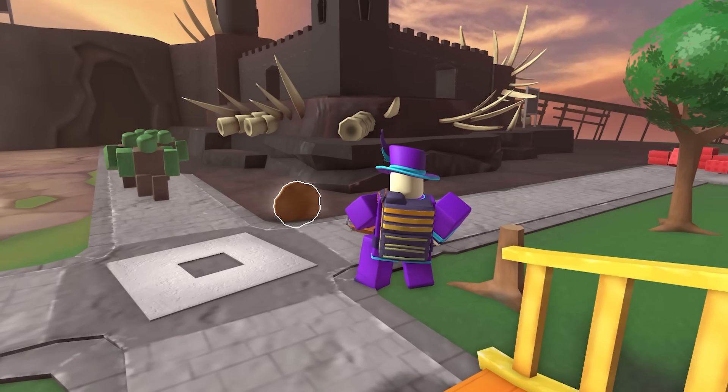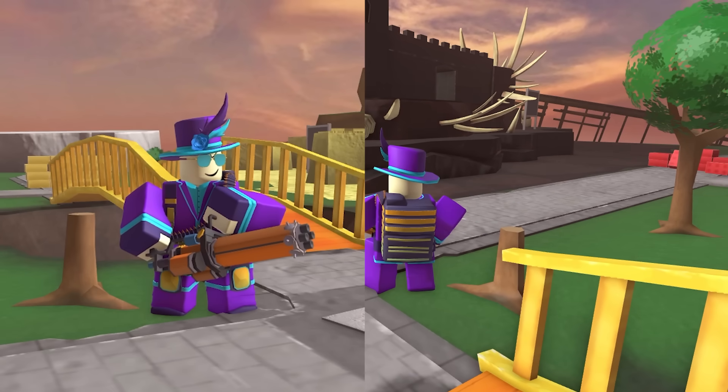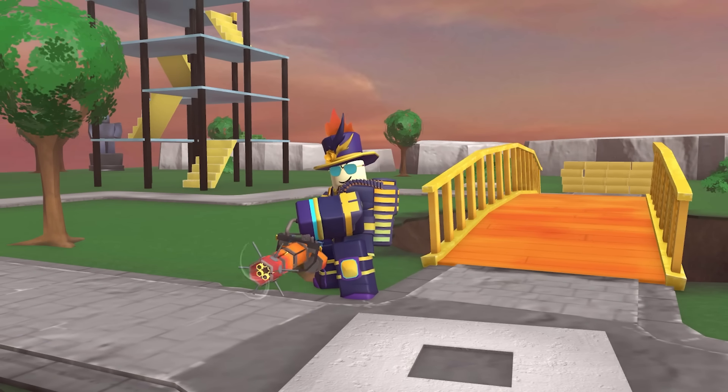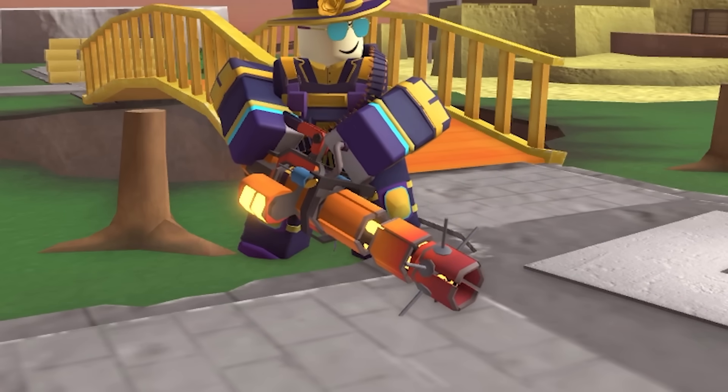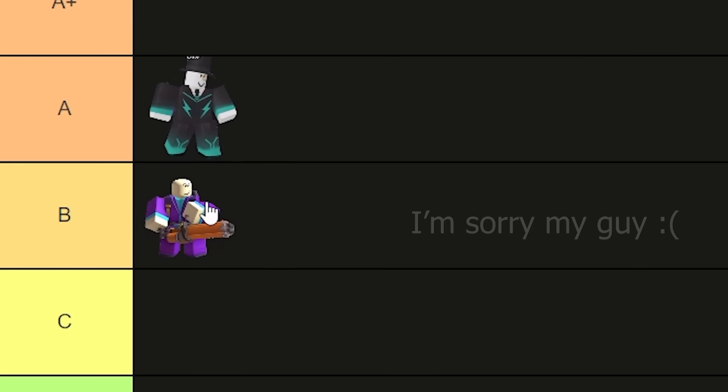As you upgrade it, the minigunner gets even cooler with it getting a few additions as well as some sunglasses and a top hat. Only once you max it do I start thinking it looks decent, with the Halloween themed colors and it getting some sick looking neon on the minigun model. I hate to say it, but if I'm being honest this is a B tier skin.